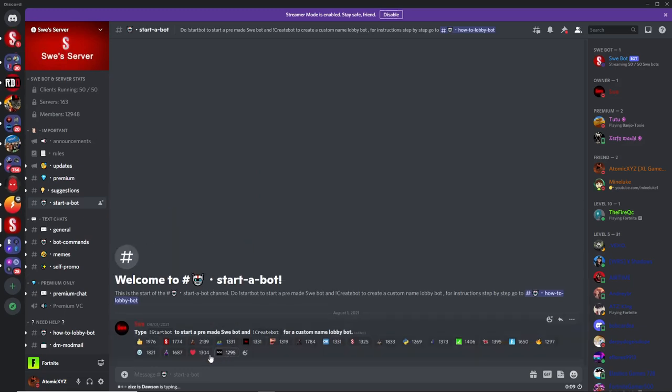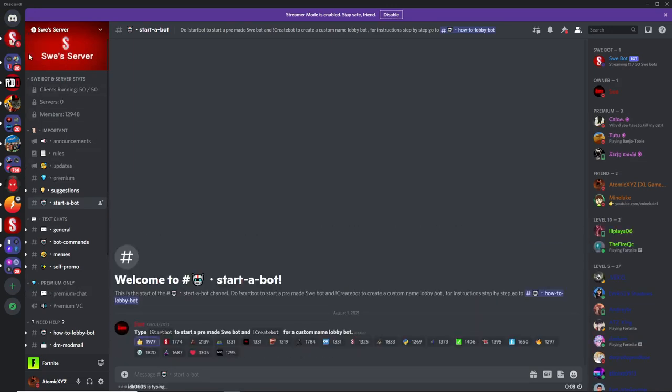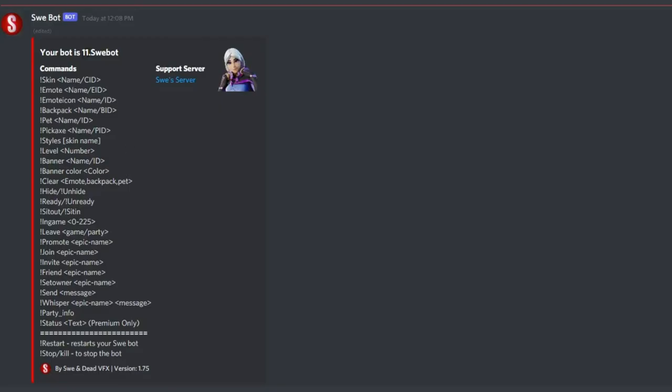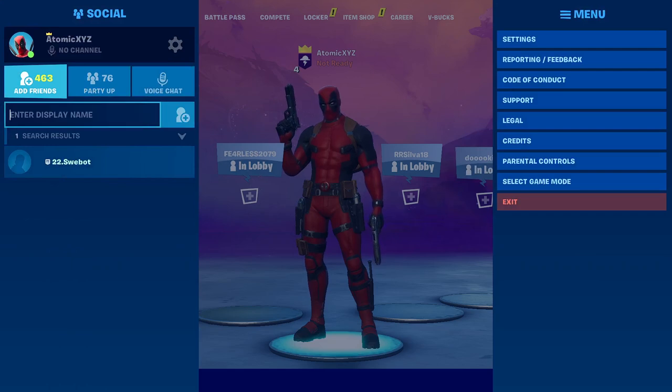Once you do that, go over to your DMs — make sure your DMs are open — and it will send you a DM. Once you get the DM, click on it and it should pop up with something like this. If you're on PC, just copy the code and then go into Friends and paste it in.